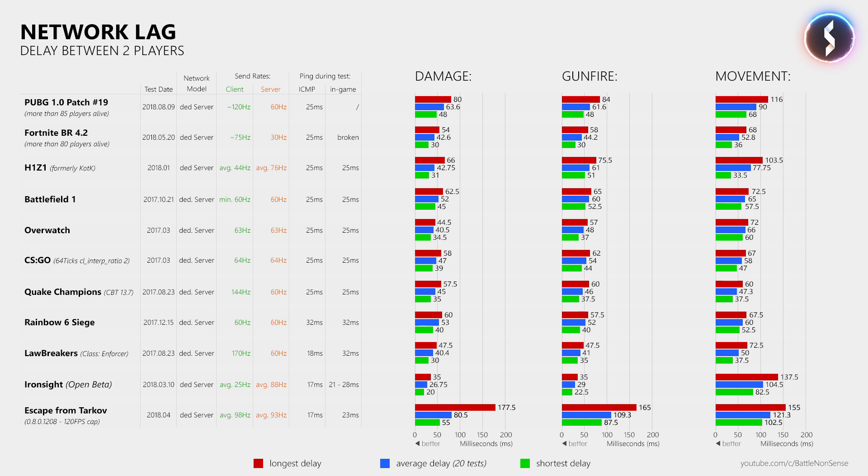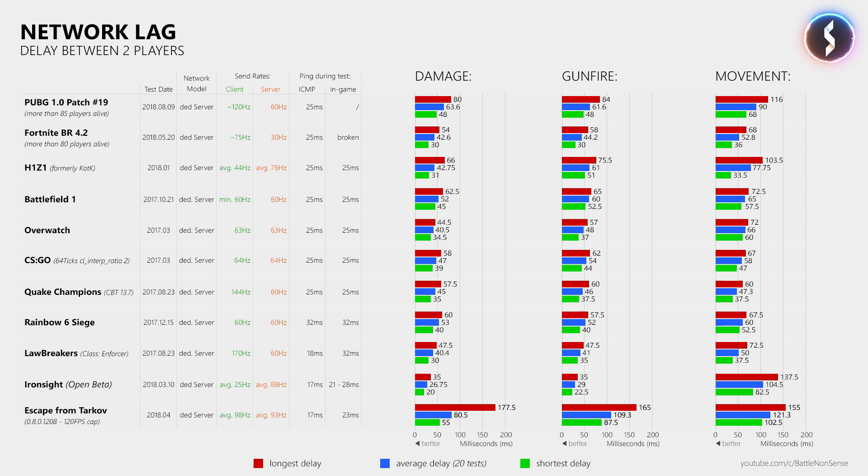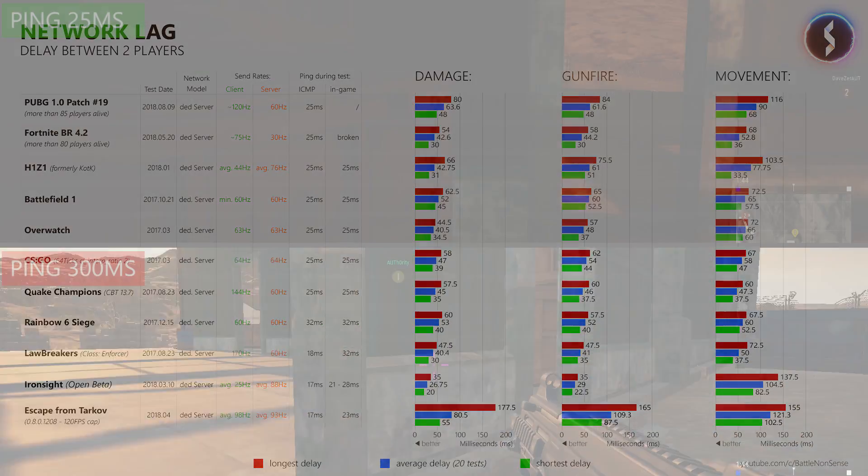How does this change affect the network traffic generated by PUBG? With Update 19, the average downstream traffic got lower, most likely thanks to the replication service now taking the distance between the player and networked items into account and lowering the rate when something is very far away. The upstream traffic however is slightly higher now, as the client now sends 120 updates per second on average instead of about 97 updates on average. Compared to Fortnite, PUBG does need a lot more bandwidth, but that should not be an issue for most players considering that even the maximum upload rate is below 200kbps. With Update 19, the network delays not only got lower — they are also no longer affected by the amount of players alive, which is a massive improvement.